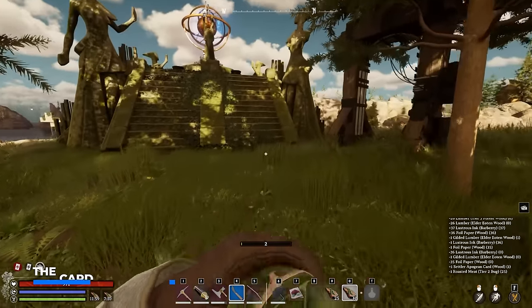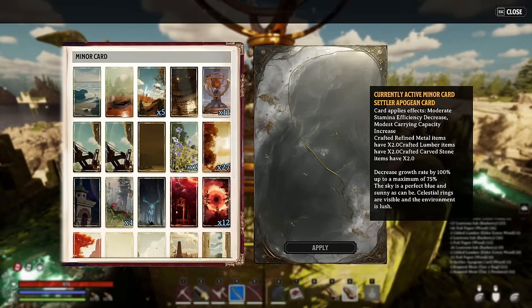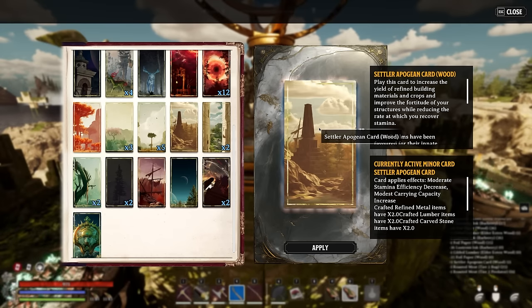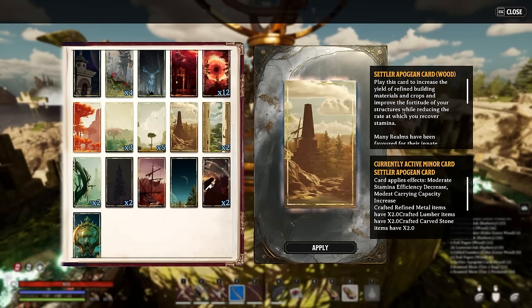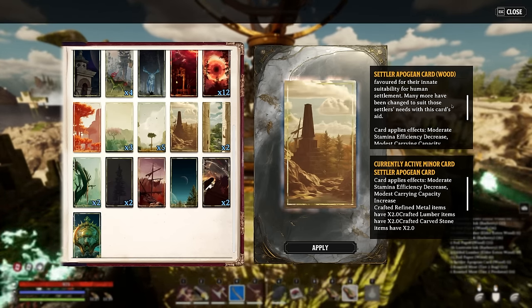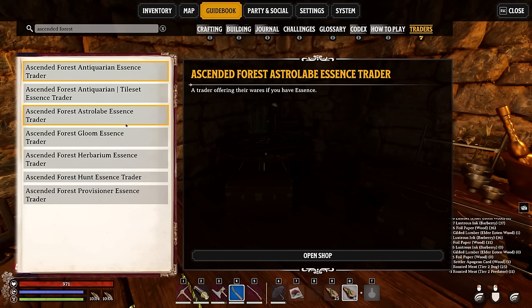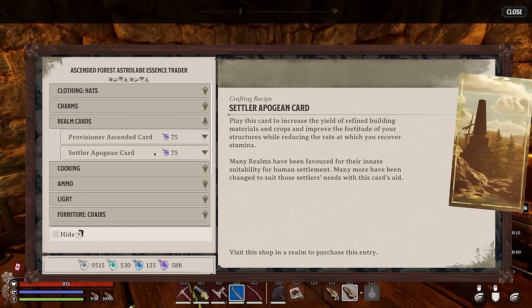The card you want to play to get double the yield with all the items you craft at your furnace is the Settler Apojan card. If you throw this on the table, it applies all different types of effects: it increases the yield of refined building materials and crops and improves the fortitude of your structures, while also reducing the rate at which you recover stamina — which is not much of a big deal. You can find it by opening the folder tab, checking the trader menu, typing in 'Ascended,' and looking under Realm Cards at the Ascended Forest Astral Asset Trader's shop. This is a card you will not come across often, so I definitely recommend you lock it for the endgame.